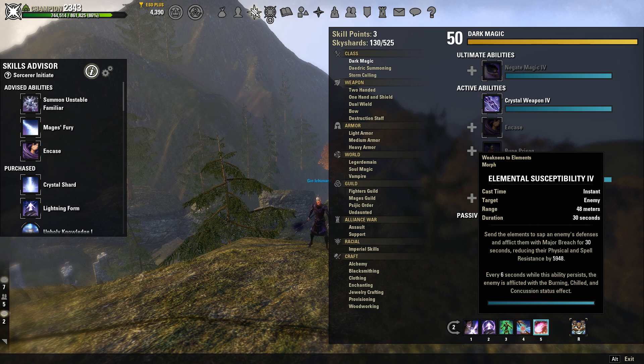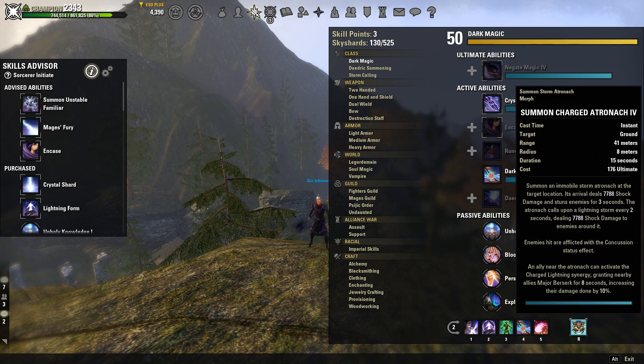Our last skill on the back bar is going to be Elemental Susceptibility. They changed this patch — you still get major breach on an enemy, reducing their physical and spell resistance by 6k. But on top of that, you're also putting three status effects on them every six seconds. Being able to put the burning, chilled, and concussion status effects on your enemy is absolutely amazing for your damage. This ability is so good. Our back bar ultimate is going to be Summon Charged Atronach — a nice AoE, and it's a nice source of line-of-sight cover if you're in an open field, so you can just drop that and they could accidentally target it.